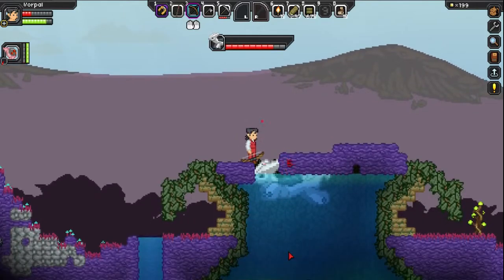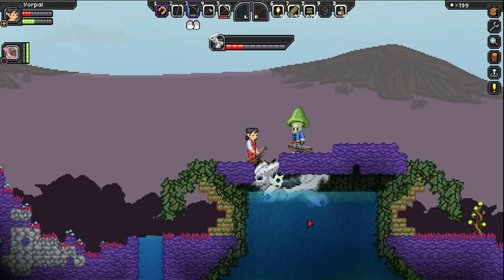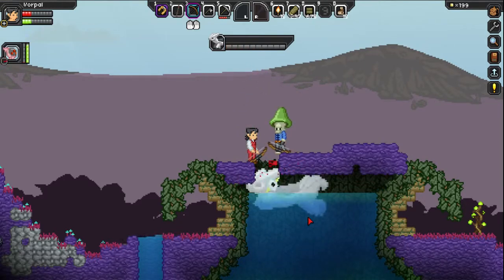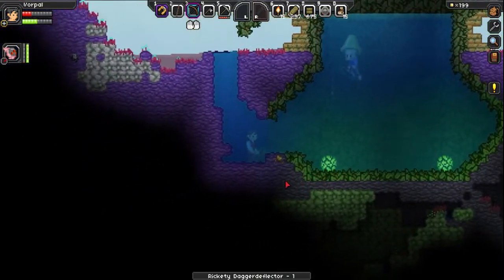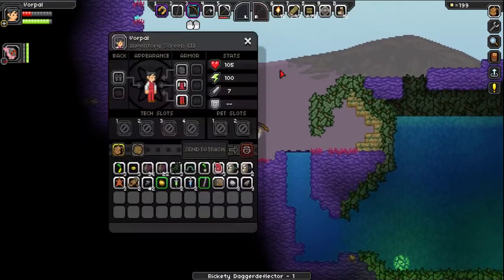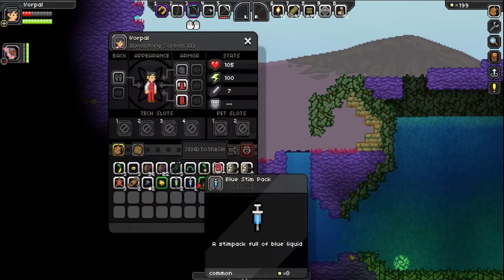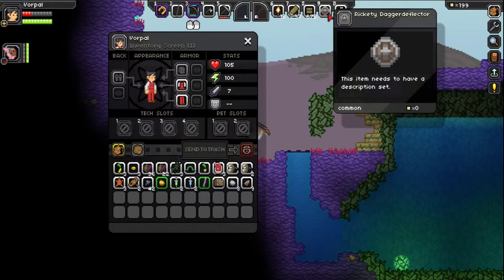Best thing we could do is open up a hole, shoot it with our bow from the bottom. I'm hitting it. Just staying where I am. This is bullying. What did we get? I can't even read it because I'm not full screen. I'm going to continue running to the right. A rickety dagger deflector.